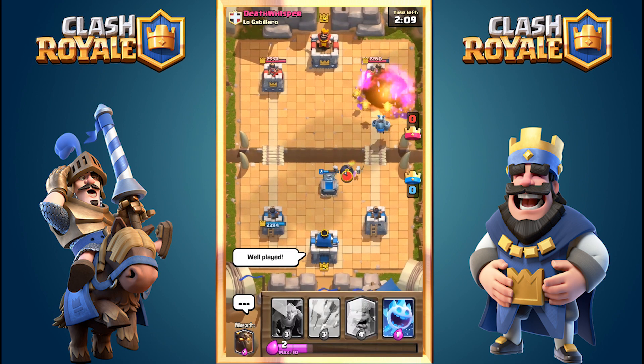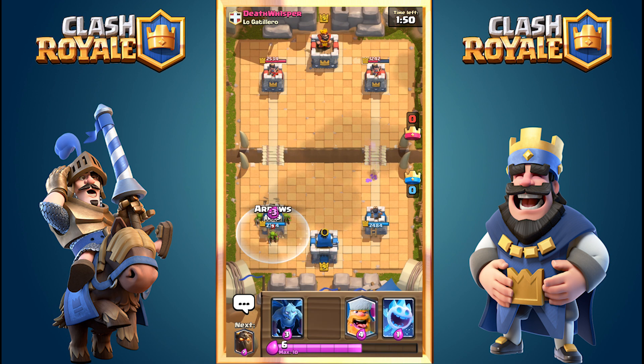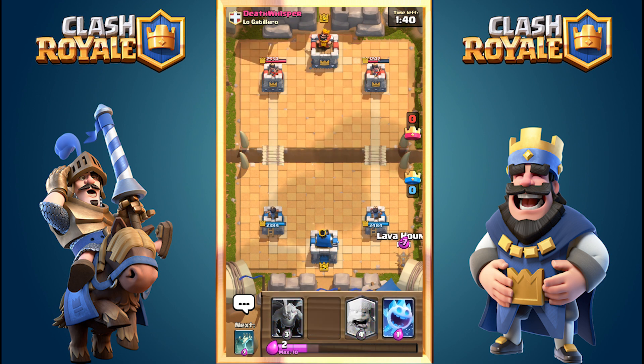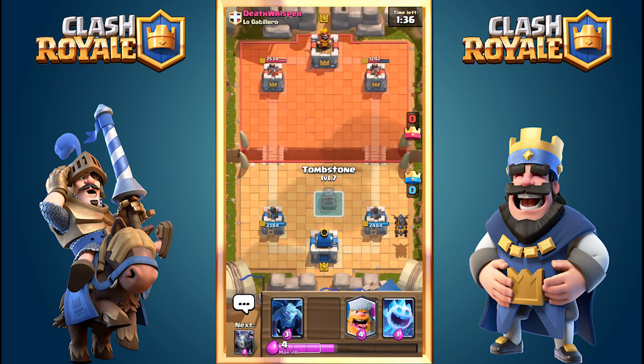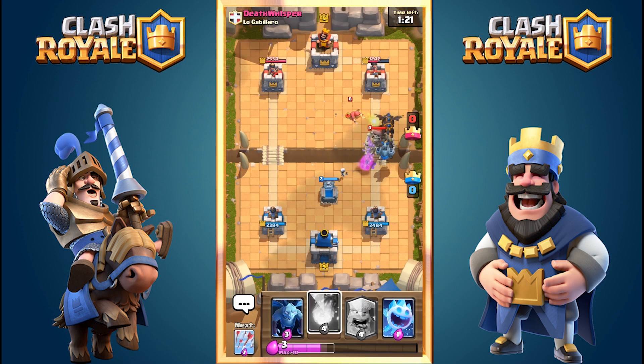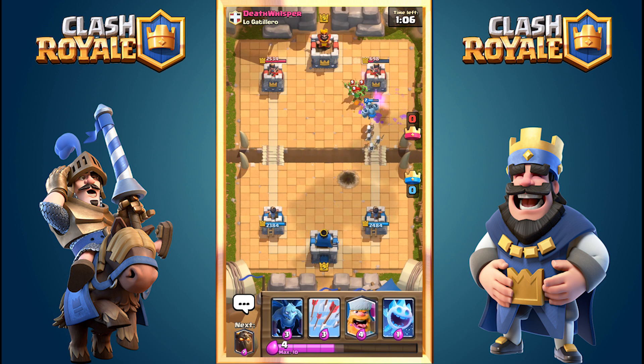His Wizard is only level six, so a Fireball takes it down and I damage the tower. His bad placement — dropping the Minion Horde right next to the Wizard — let me kill the Wizard, kill the Minion Horde, and damage the tower simultaneously. I'll repeat this since it worked so well. That Wizard being level six, I'd rather wait and take down the Minion Horde because it does far more damage than the Wizard alone.